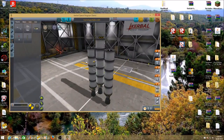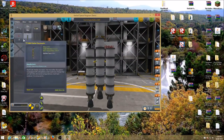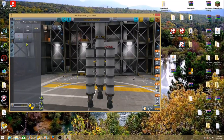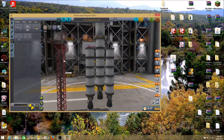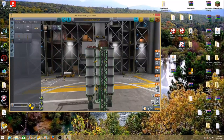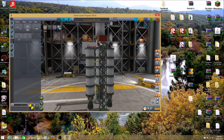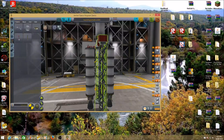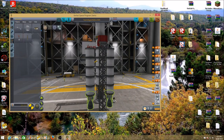These are very important: while you're still in structure, get the TT-18A launch stability enhancers. Make sure you're still on symmetry two and place them here. One problem: they automatically go in the wrong stage, so go back to the staging panel, find the launch stability enhancers, and drag them both into the last stage. That means you won't have to press spacebar twice for the rocket to launch.